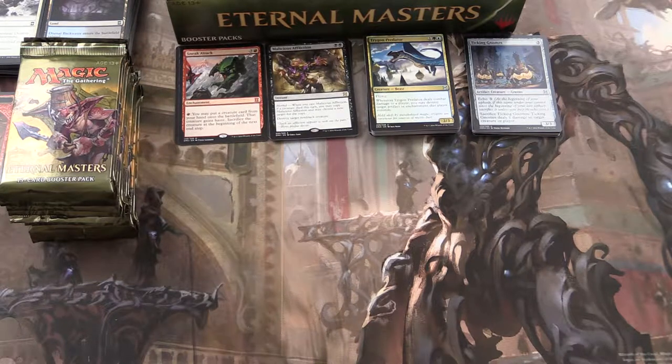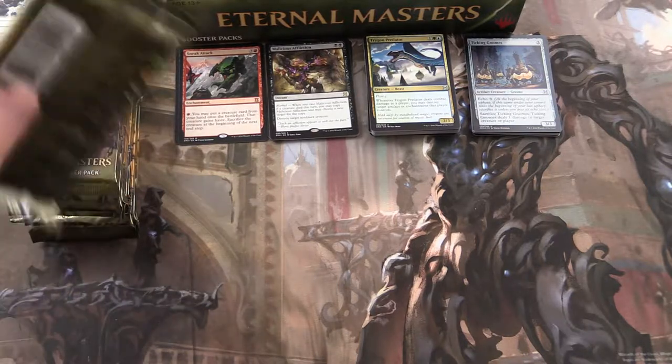Tonight on MTG Unpacked we're continuing our unboxing of the Eternal Masters booster box. We've gone halfway through the box already. We've got a couple of decent pulls but nothing too exciting yet. So let's see what we get in this second half.